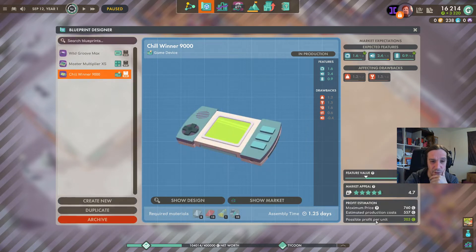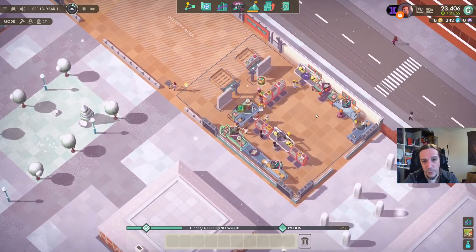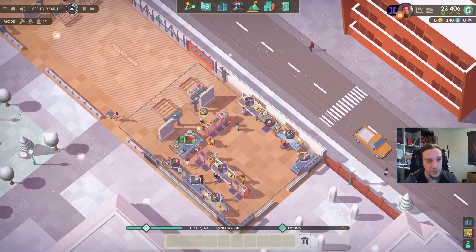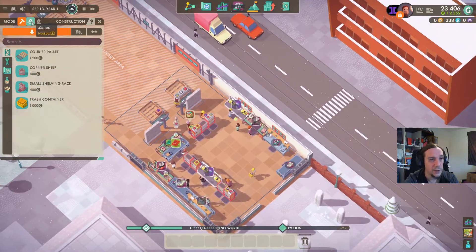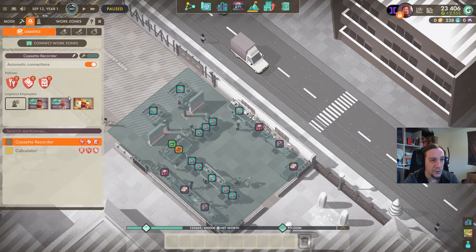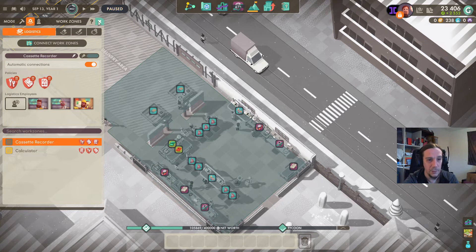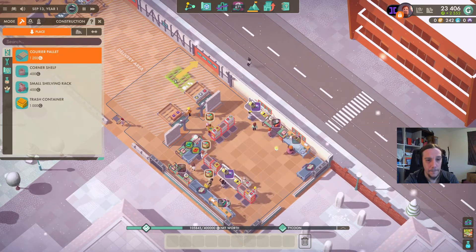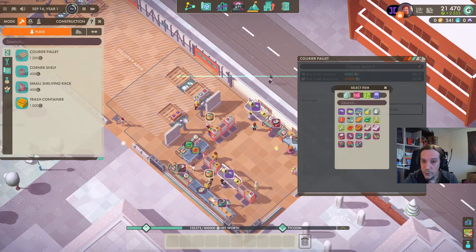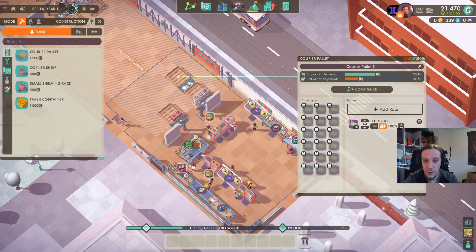I hope I'll be able to fit this in here, but I'm actually quite positive. First up, I want a new courier palette. Seems like I need to expand the zone to have a complete courier palette for the product. Here the Chill Winners will be sold. We're missing supplies.